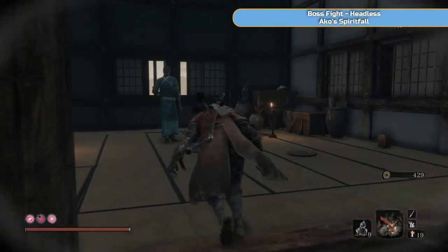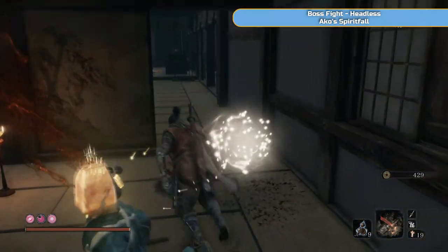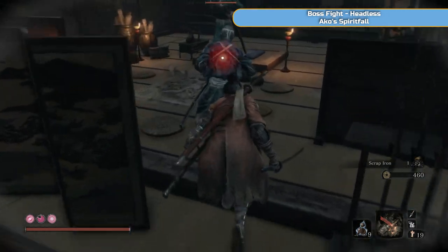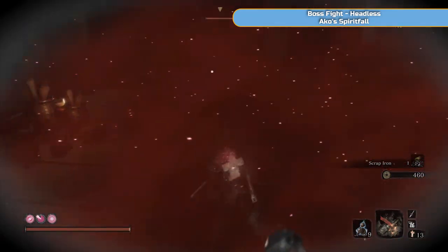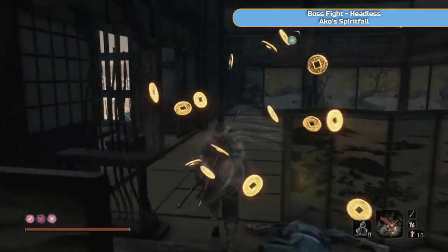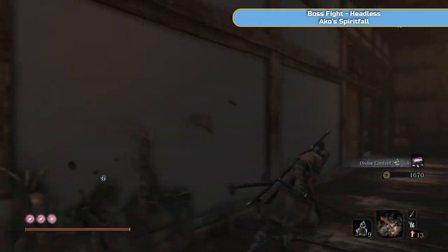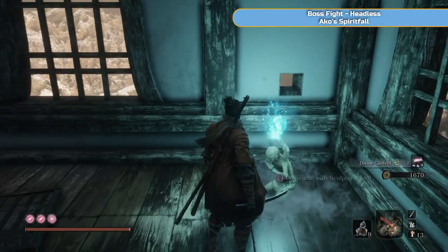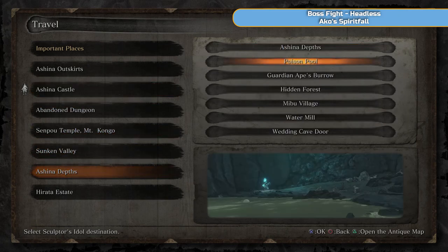I've come back to the antechamber in the castle for a farming run. You'll get quite a lot of useful stuff from these enemies — scrap iron, which is what I'm low on, adamantine scrap, and divine confetti as well. I've cut out a few more runs to get my money up a bit, because I need about 3,100 to do the upgrades.